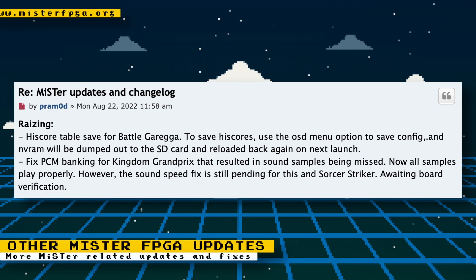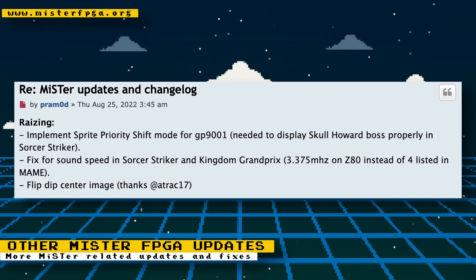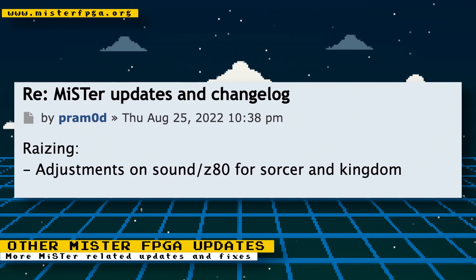Other miscellaneous MiSTer fixes and updates: the Raizing core has received several updates. High score table save was added for Barogarega. PCM banking for Kingdom Grand Prix was fixed, so all samples should now play properly. Sprite priority shift mode was implemented for the GP 9001 chip, which makes a boss character appear properly in Sorcerer Striker. A sound speed fix was implemented for Sorcerer Striker and Kingdom Grand Prix. Flip dip center image was added thanks to Attract 17, and further sound adjustments for Sorcerer Striker and Kingdom Grand Prix were made.